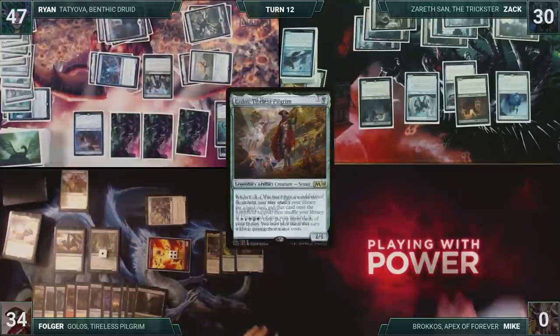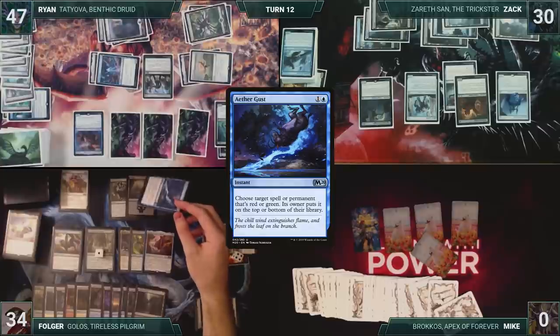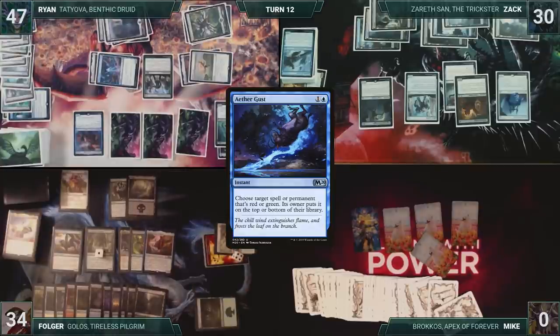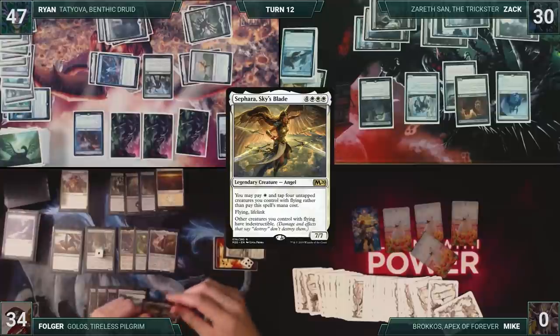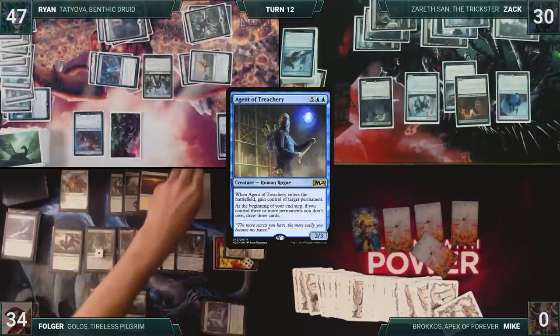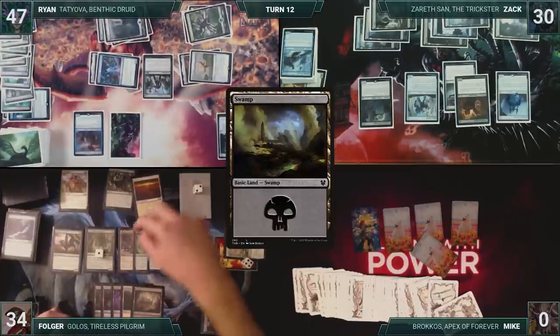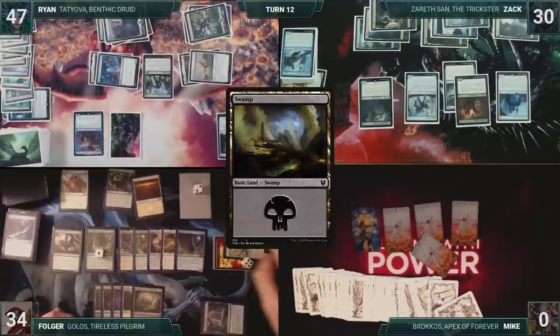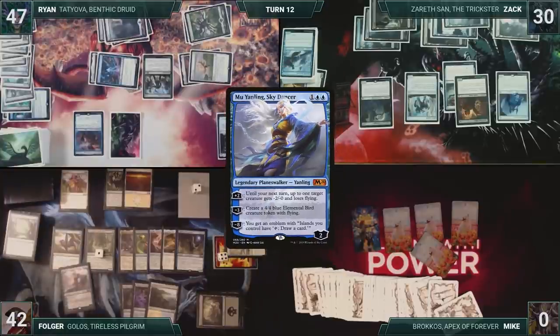In his second main phase, Folger activates Golos. He exiles a Veil of Summer, Swamp, and an Aether Gust. Folger casts Aether Gust, targeting Ryan's original Tatiova, putting it on top of Ryan's library. Folger activates Golos again, exiling Agent of Treachery, Sephara, Sky's Blade, and a Plains. Folger casts Sephara, then casts Agent of Treachery. Agent enters and triggers twice. Folger decides to steal two of Ryan's Tatiova tokens. He plays a Swamp for turn. Both Tatiovas trigger, and each triggers twice due to Yarok. Folger draws four cards, and because of Angel of Vitality, gains eight life instead of four. Folger casts Bond of Flourishing, looks at the top three, reveals a Mu Yanling Sky Dancer, and puts it into his hand, then gains four life due to Angel of Vitality. Folger passes the turn, discarding to hand size.